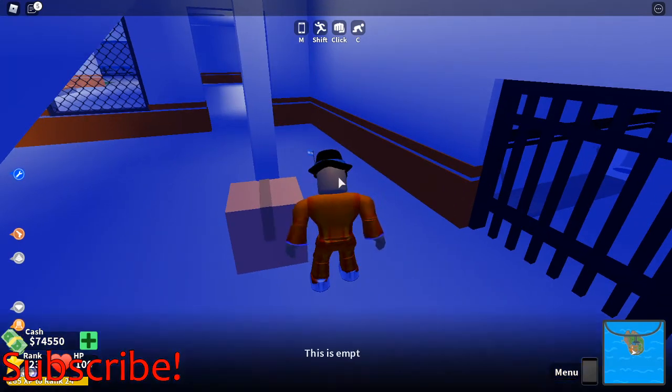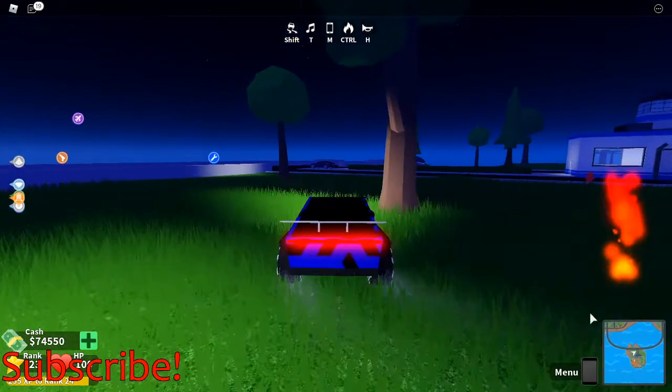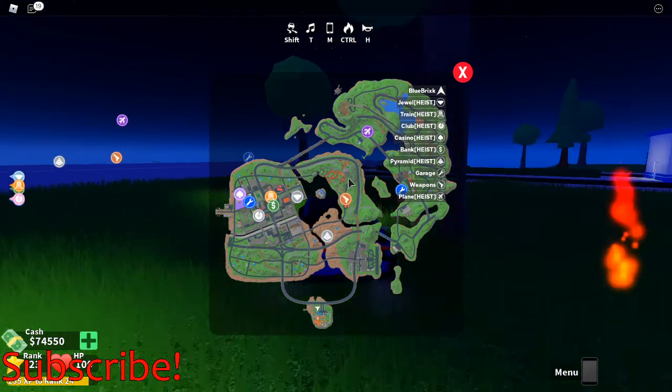Let's begin. So the first thing that they added is a mini-map. It is now here, and if you click on it, it will still show the entire map.